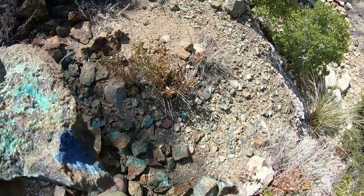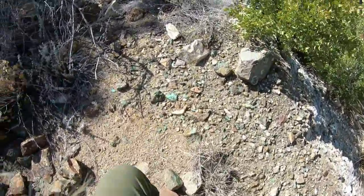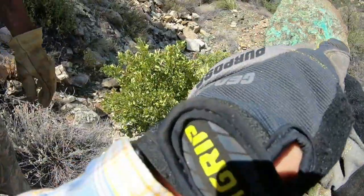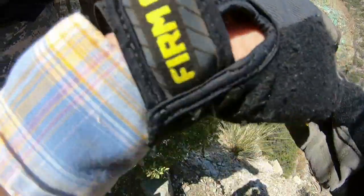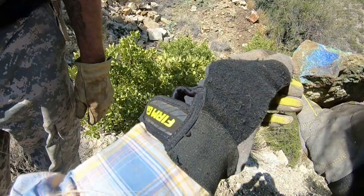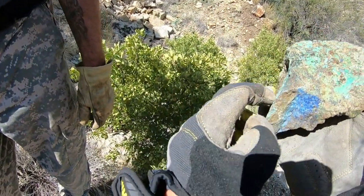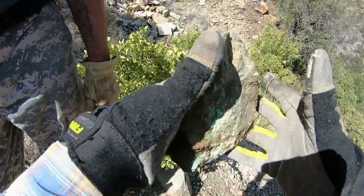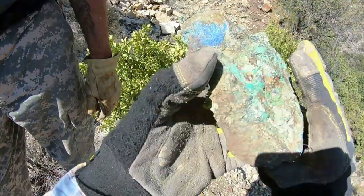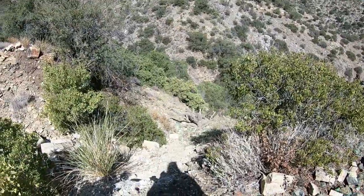And this rock here — do you like a piece of turquoise? That's turquoise. It's pretty solid, and look at all that azurite right there. It's a big piece though, and I don't want to really bust it open, but look — it comes all the way through the back too. This could be a really nice piece in here.